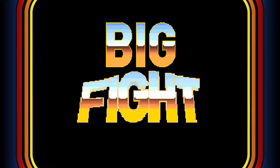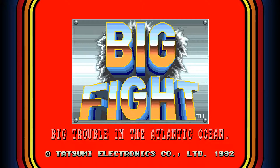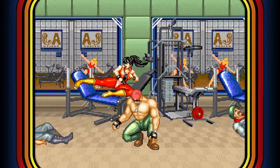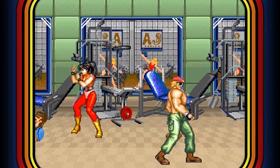Big Fight — or as its full title calls it, Big Fight: Big Trouble in the Atlantic Ocean — is a side-scrolling beat-em-up developed and published by a company called Tatsumi in 1992. In Big Fight, it is your mission to stop the nefarious Dr. D, and you can do so by going it alone or having a friend join in for some co-op fun.